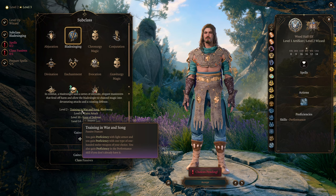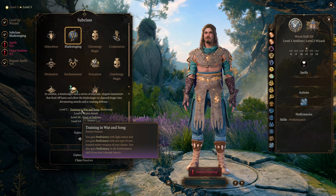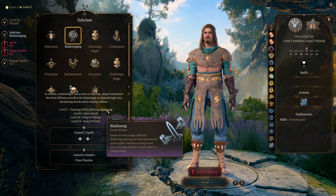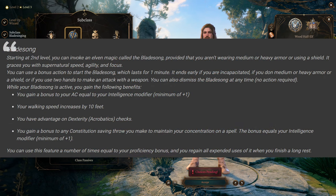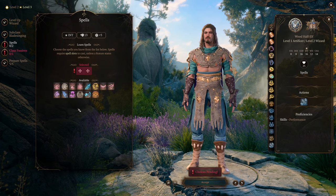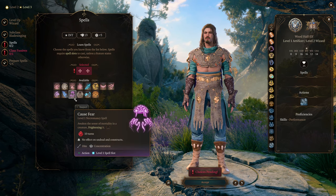The reason I wanted to go with a Bladesinger is because their way of fighting is almost as much a performance and a dance as it is combat — that reminded me of the way pirates fight: how they step, parry, maneuver, and riposte with a ton of panache and flair. This guy has the fundamentals of Bladesinging at his core but mixes it with the roguish panache of being a pirate to create a whole new style of Bladesinging. With Bladesinging, we get Training in War and Song: proficiency with light armor and one type of one-handed melee weapon of our choice, plus proficiency in Performance.